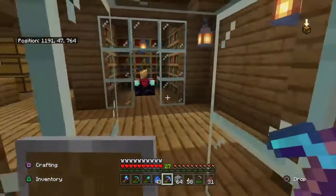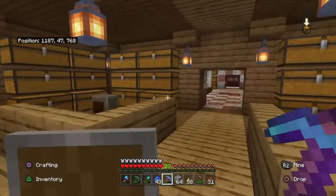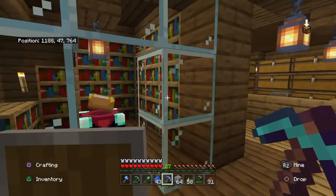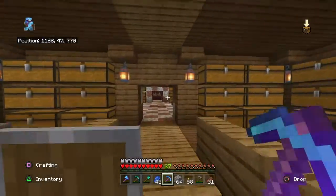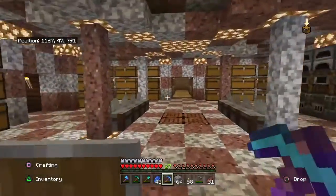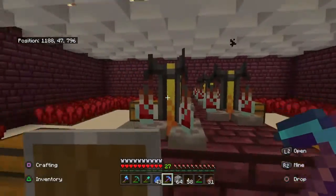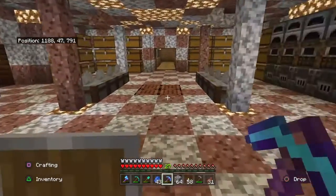I've been grinding the cows out there — breeding them and then killing them. I've also got a librarian villager in the village that sells bookshelves, though it's six emeralds per bookshelf. Between those two methods, I've been able to get this far within the last couple days. Once I get the last bookshelves in and item frames on the chests, it'll be a finished project. I'm very happy with these three rooms and both designs.